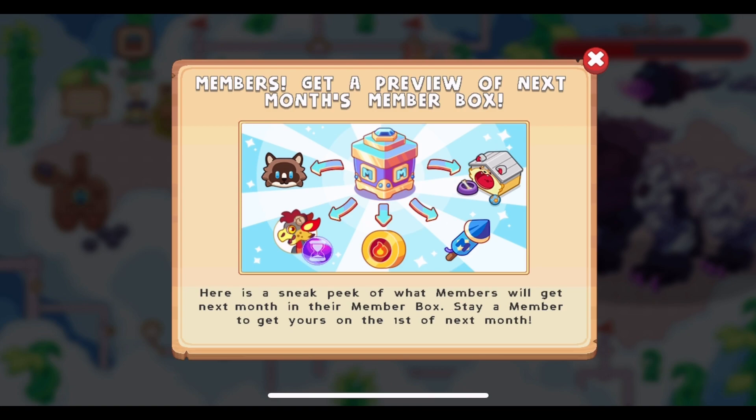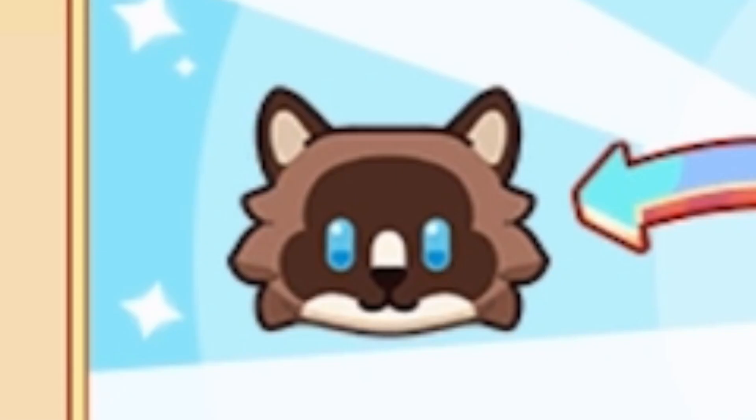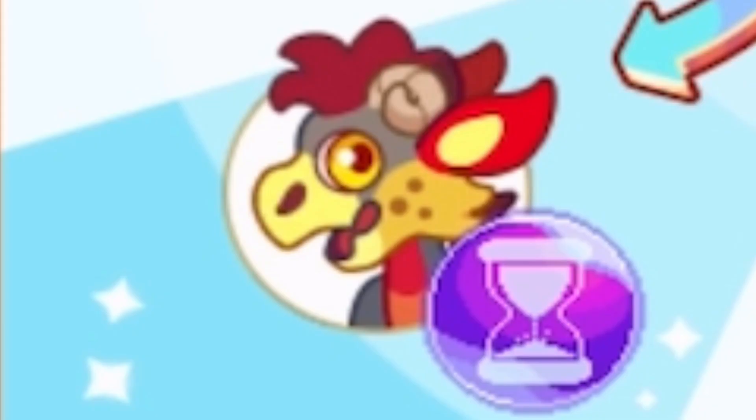Oh, this looks good. Let me take a few seconds to look at it and then I'll break down what's inside. These are some awesome items. This is a buddy that looks like it is either a cat or a raccoon — it has light blue eyes and brown fur. This was found in the code a long time ago and it is finally being added to the game in this month's member box.